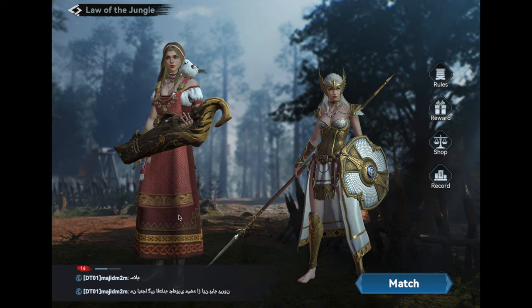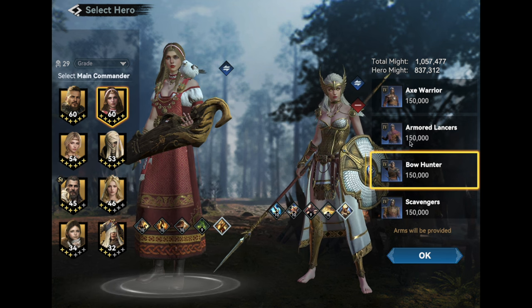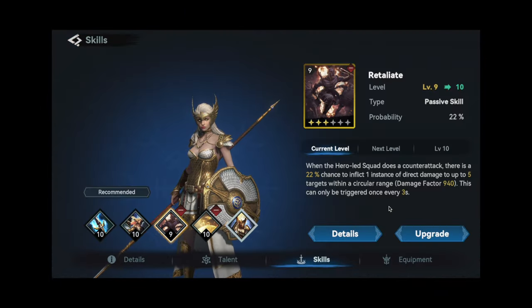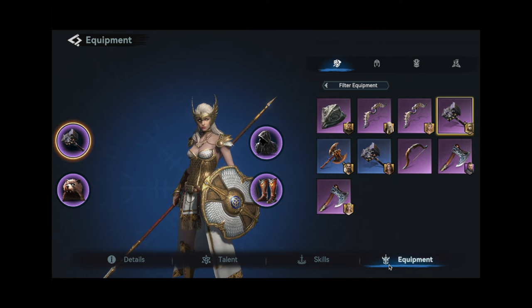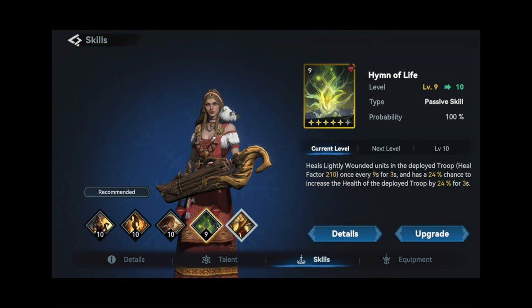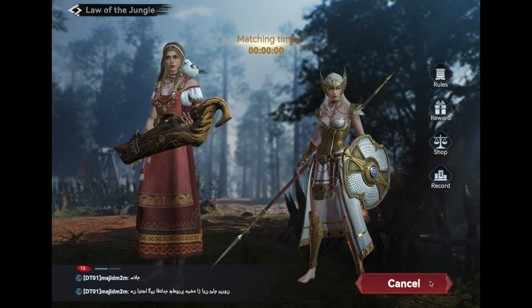We are going to do three matches: one with pikemen, one with ranged, one with infantry. Pikemen first. I am going to use Vet and Helgar — a good, reliable setup that's pretty hard to kill. The skills being used for Helgar are Retaliate for strong single-target and area-of-effect damage, and Bald's Blessing for survivability and counter attack increase. For Vet, I will be using Awakening for the damage reduction alongside Hymn of Life for extra healing and its synergy with Awakening. The equipment is pretty similar, favoring a bit more defense instead of attack.